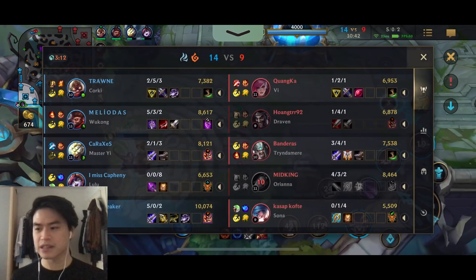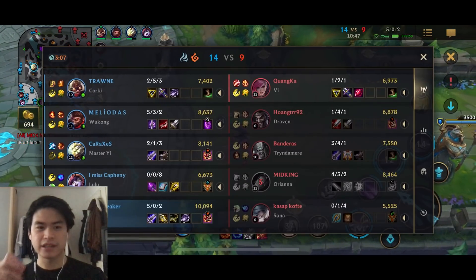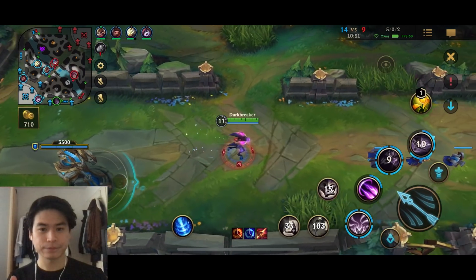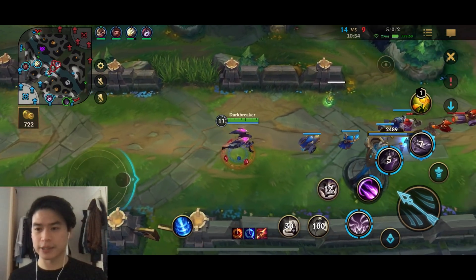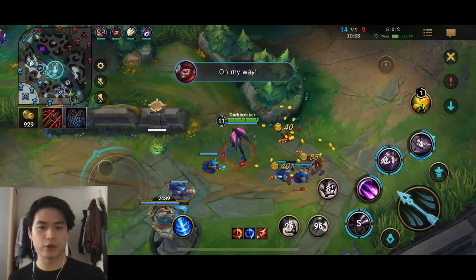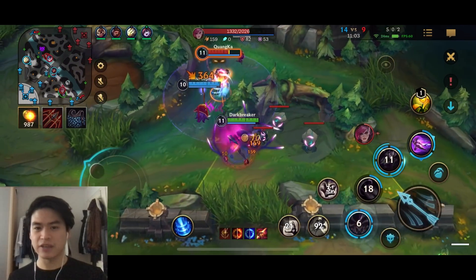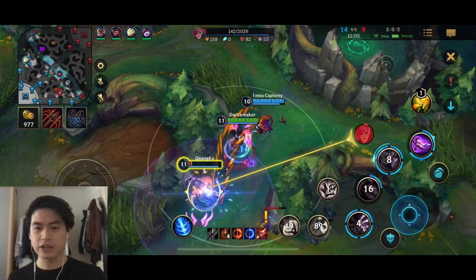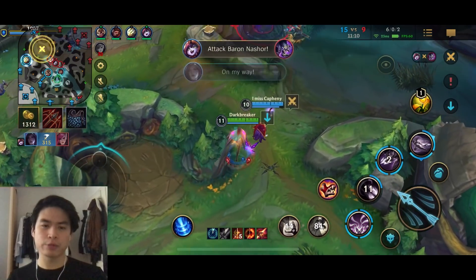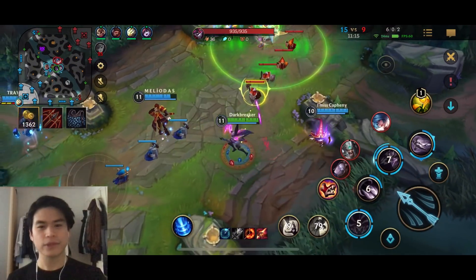Whenever you win fights and you have a lot of gold, everyone on the team should go backport and get items from the fight, then you have the advantage in items. A lot of times I see people who have a lot of gold in the inventory but don't buy items and then fight - you basically don't have any advantage because your advantage is still in the inventory. So always, whenever you can, go backport before a fight, get those items, get that power spike, and then you can win.